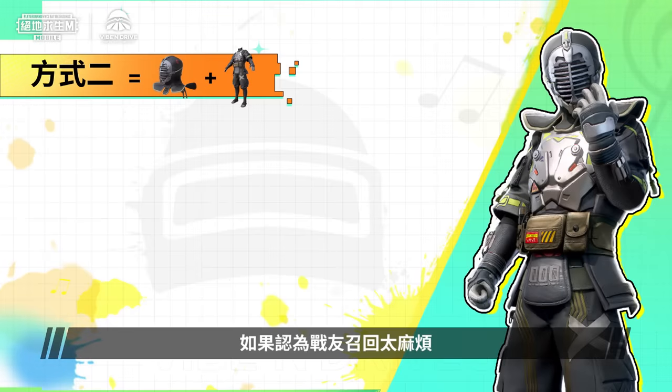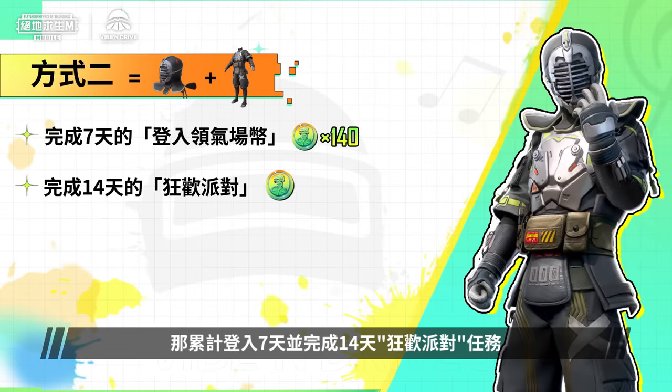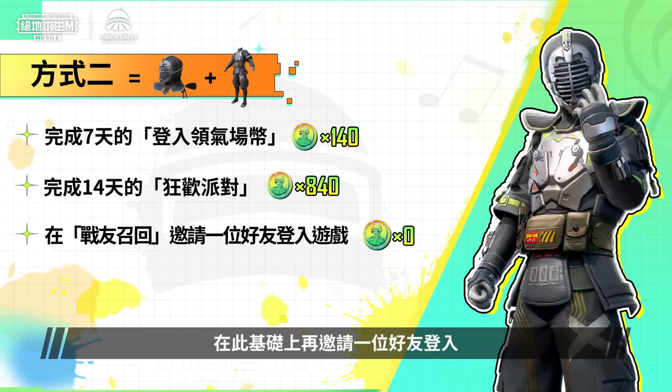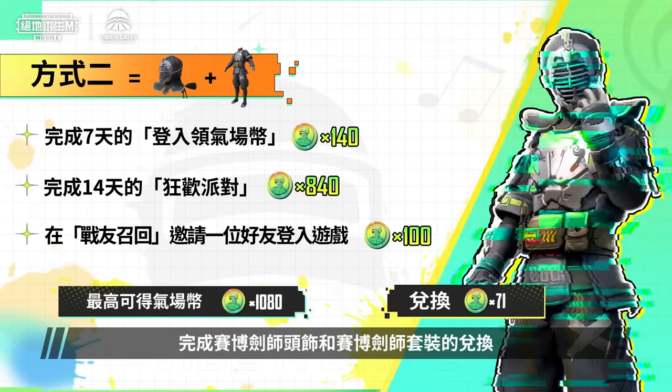If you think Calling All Comrades is too troublesome, as long as you sign in for 7 days and complete all 14 days of Festive Party Missions, you'll get 980 Vibe Tokens! From here, as long as you invite another friend to log in, you'll get a total of 1,080 Vibe Tokens to redeem both the Kendo Master Cover and Kendo Master Set!